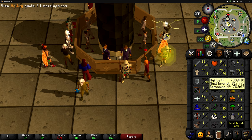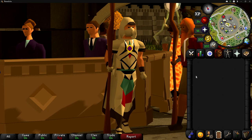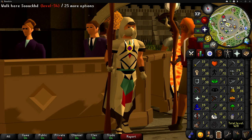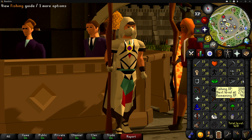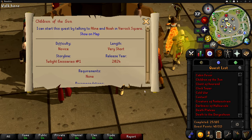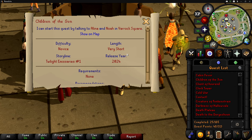Now that we're finally done with agility training, it's finally time to get back into doing some quests. I want to do as many quests as possible because they unlock a ton of stuff, and the XP at a lower level like this really helps give us a very early game boost so that we're not wasting time doing tedious things like catching shrimp. We are going to do the Children of the Sun quest - completing it will unlock the ability to go to Varlamore, which is the new continent in the game. We can do it right here in Varrock and the length is very short.